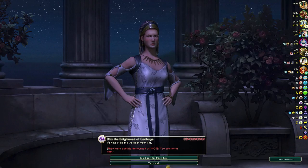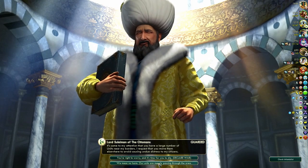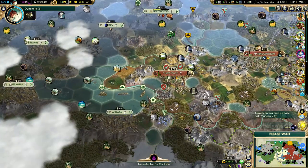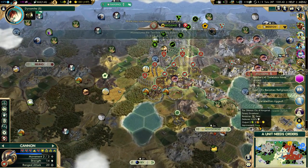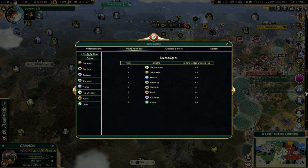Two great generals should be enough against Attila. The third one can just chill in St. Petersburg just in case. We're just passing through the Ottomans' territory this time — we will be fighting them a little bit later in the game. The Ottomans are actually one tech ahead of me. Interesting.